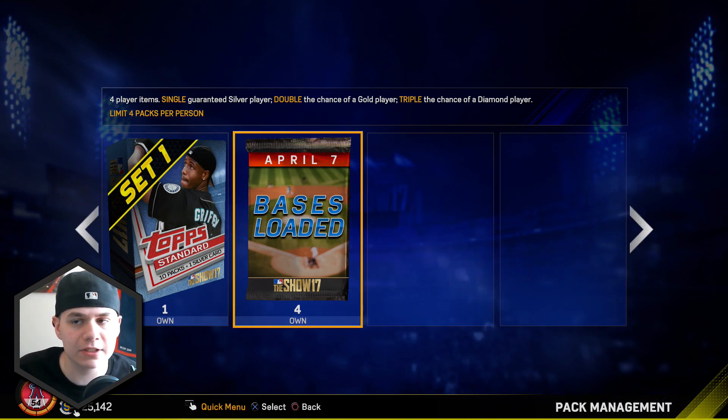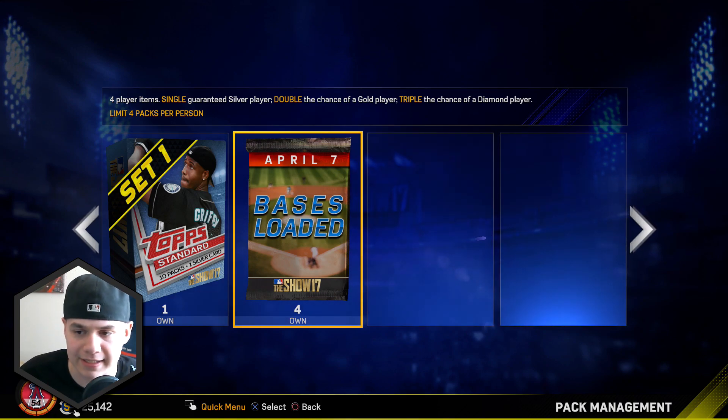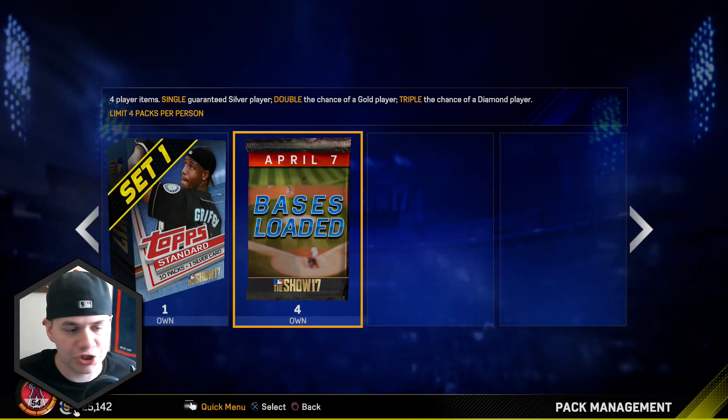Here's a little excerpt from the Show Nation blog talking about the bases loaded pack. It says: 'This pack will stay in the show shop and refresh weekly with a recurring theme around single, double and triple. Next week it may guarantee a single legend player item, double the chance of flashbacks and triple the chance for gold equipment items. We will continue to mix these up. The bases loaded pack has a purchase limit and expires once the countdown timer ends.' So I already bought 4 of them and we're just going to get right into them.